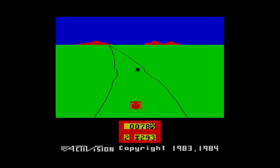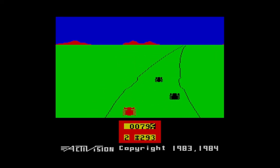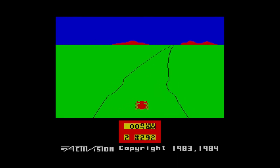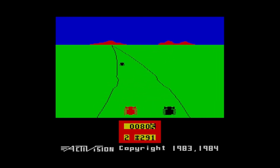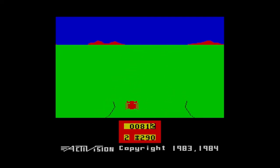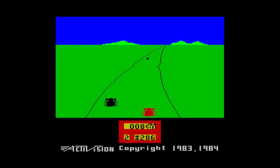Yeah, so this one's an official Activision license — it's got the Activision logo at the bottom. I think it has the Activision game cover on the Spectrum cassette. I think it's a clam case actually.